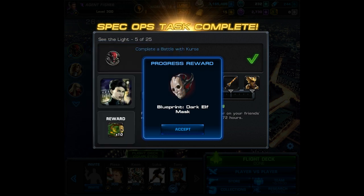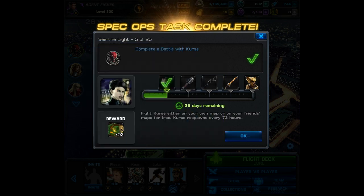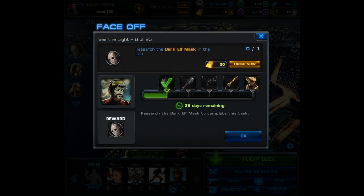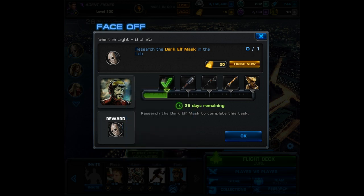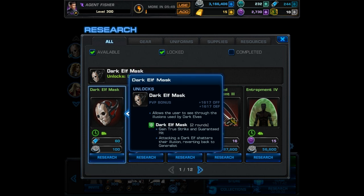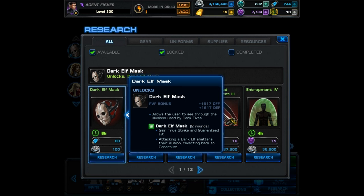That leads us into the very next task, which is the first research — task number 6. You must research the dark elf mask in the lab. It costs 60 unstable ISO-8 and 100 silver, and it takes 8 hours to complete.